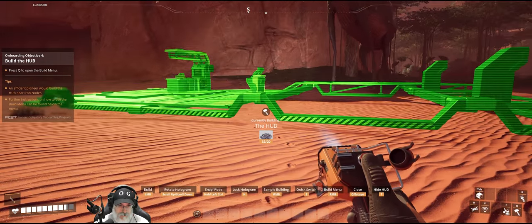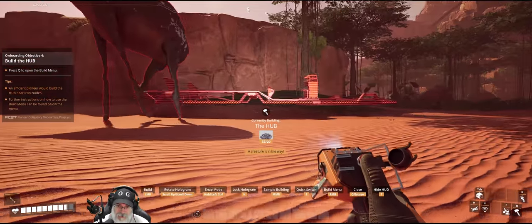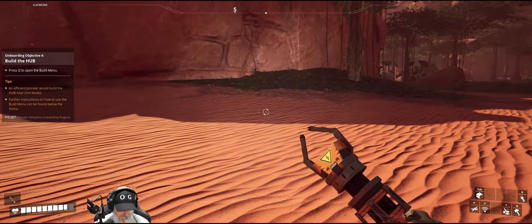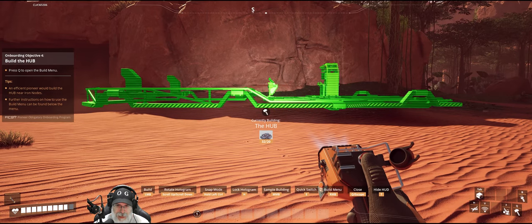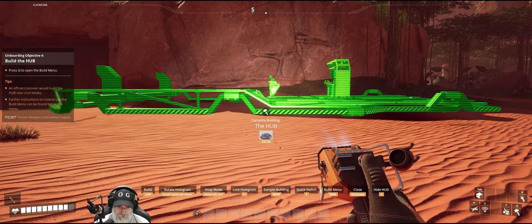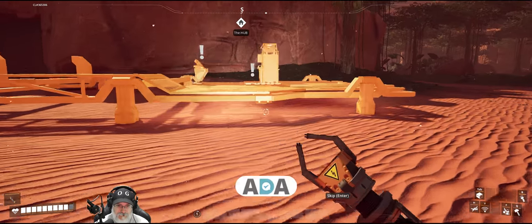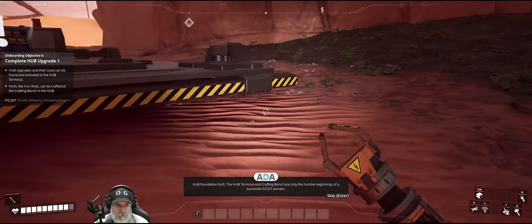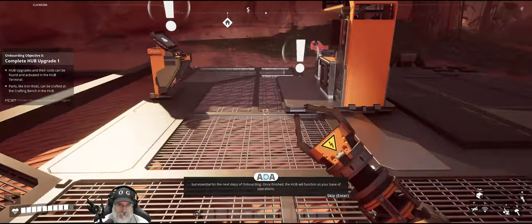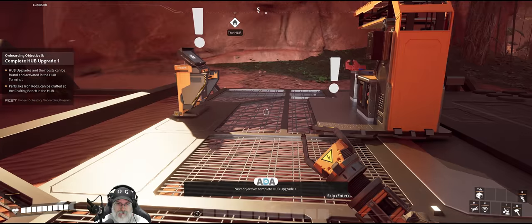Let's go into our build menu and grab the hub. I want to put the hub this direction so that the biomass burners will be on the left. Mr. Bean, you're in the way — sorry, but you're in the way. Hub Foundation built. The hub terminal and crafting bench are only the humble beginnings of a successful Fix-It pioneer, but essential for the next steps of onboarding. Once finished, the hub will function as your base of operations. Next objective: complete hub upgrade one. Once we do hub upgrade one, we will be able to get a storage box, which we need because we're getting really full. It looks like they changed some of these icons too — like the sulfur looks different.